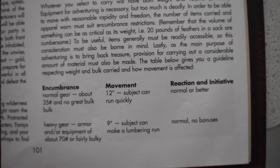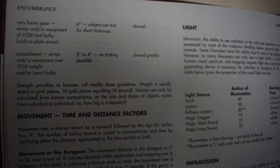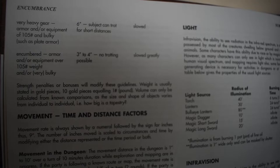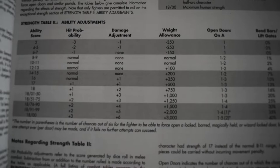These extra points could be seen as thought bubbles all put together but not really collated well. Normal gear at about 35 pounds with no great bulk gives 12-inch movement and the subject can run quickly with normal or better reaction and initiative. Heavy gear — armor or equipment of about 70 pounds or fairly bulky — gives 9-inch movement and the subject can make a lumbering run. At 105 pounds of bulky gear such as plate armor, movement drops to 6 inches. Strength penalties or bonuses modify these guidelines.